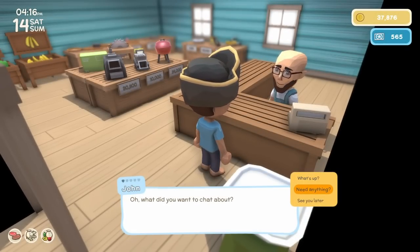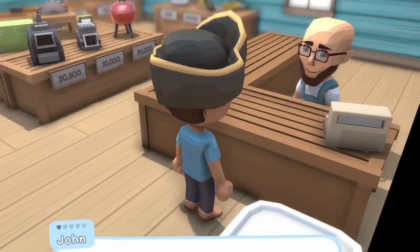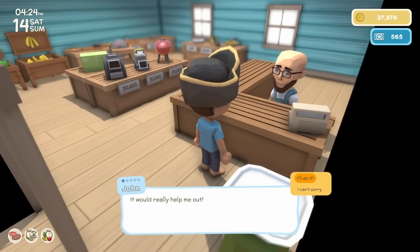When you talk to your villagers, you have the option to chat, and then once a day you can click the 'need anything' option. They usually have a little fetch quest you can partake in, or they'll sell you some clothing items — it's a great way to get new clothes, like this pirate hat. They'll ask for something — in this case, three palm wood planks.